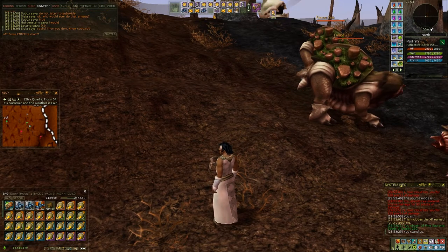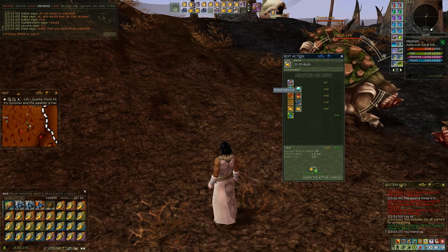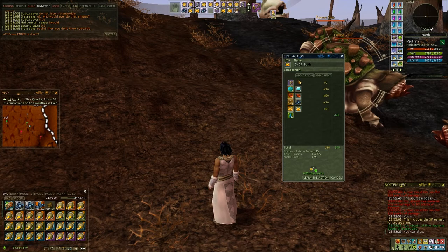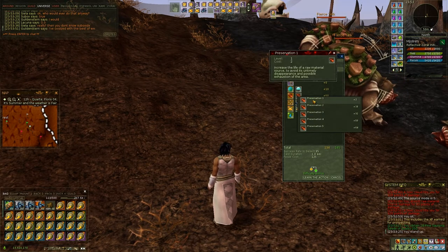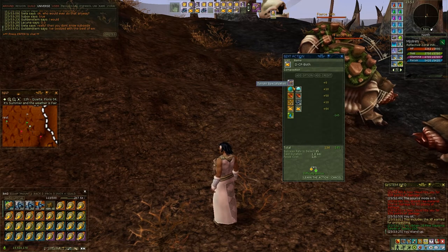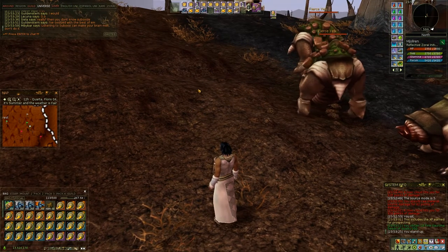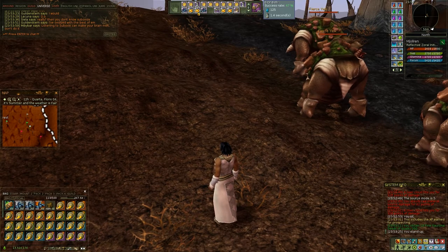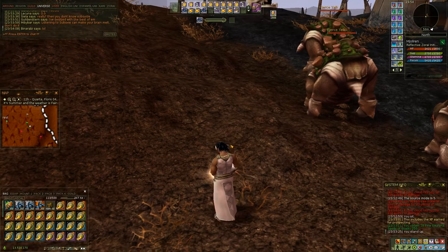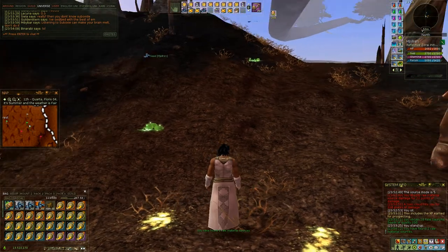I have an alt — a second character — that will only use preservation and stability, sometimes even out of team. Using level one of this costs very few focus, so you can keep the alt out of team. She doesn't steal your experience, but you still get the nice perk of not having to spend time care planning yourself. Alts and their use is a subject for a completely different video.